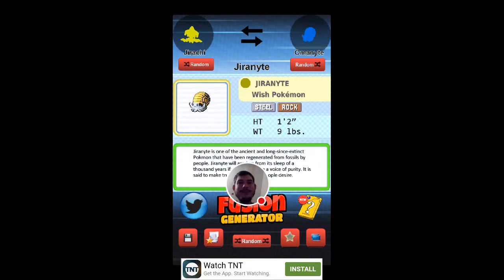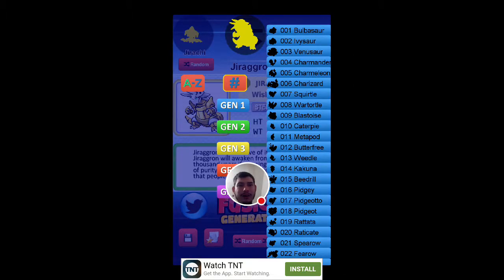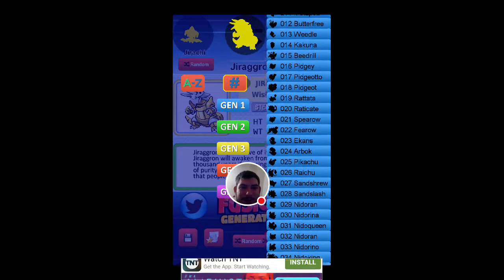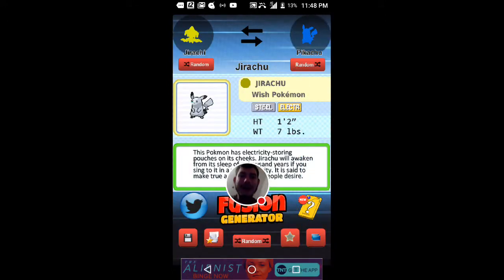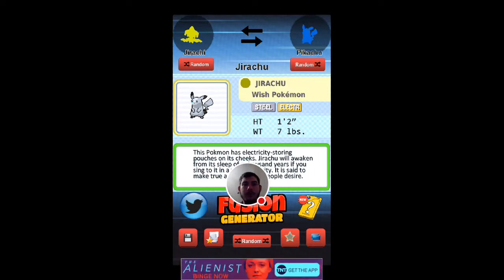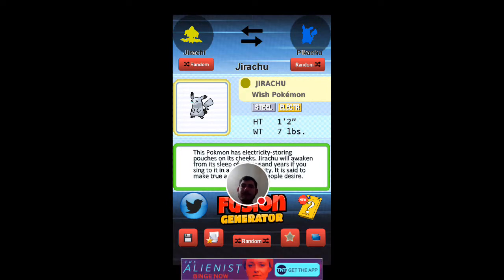I'm just gonna do a super cute Pokemon — all the way in Generation 1. Let's go with Pikachu. Pikachu, I choose you! Oh, that's actually pretty cool. Jirachi and Pikachu — it's still an Electric Pokemon. It's 1 foot 2 inches high.